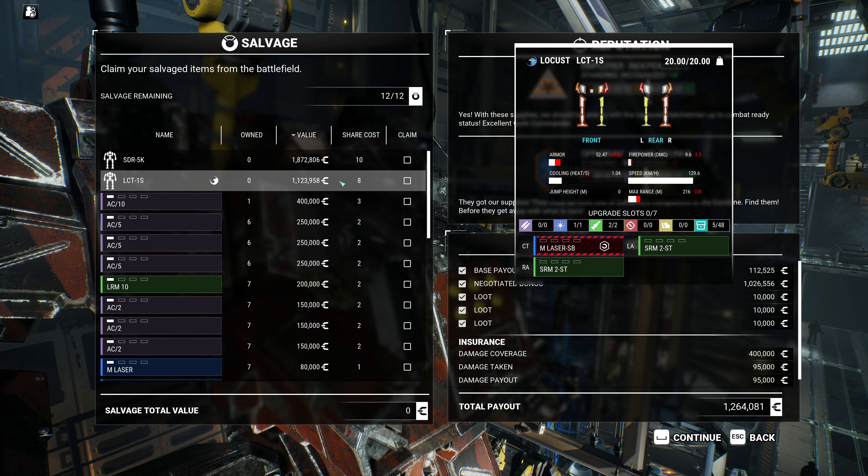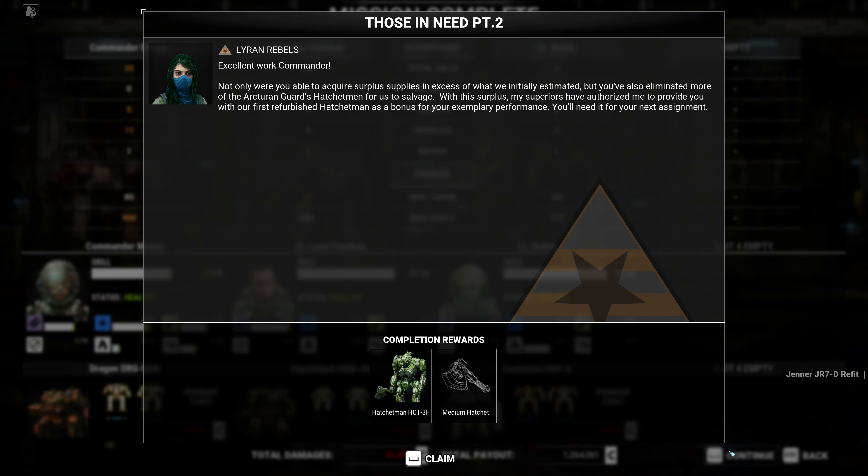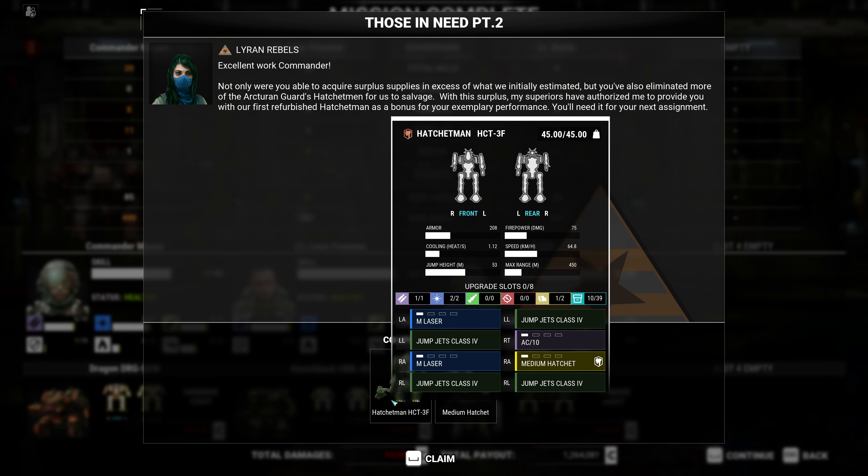That said, a locust is an interesting weight category — we maybe should take that. And then beyond that, we could take this AC-10 and then this medium laser. Cool, so that seems fine for now. Excellent work, Commander. Not only were you able to acquire surplus supplies in excess of what we initially estimated, but you've also eliminated more of the Arcturian Guard's hatchetmen for us to salvage. With this surplus, my superiors have authorized me to provide you with our first refurbished hatchetman as a bonus for your exemplary performance. You'll need it for your next assignment. So that hatchetman there is fully repaired — wonderful.